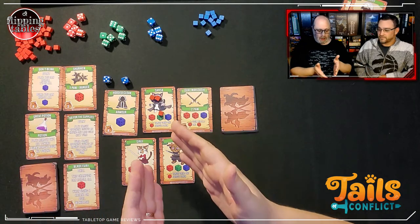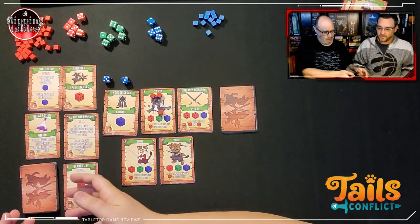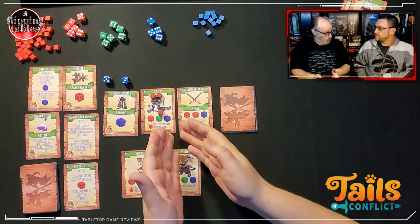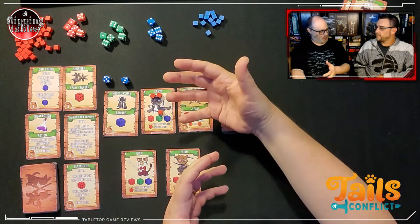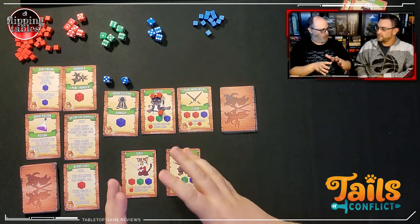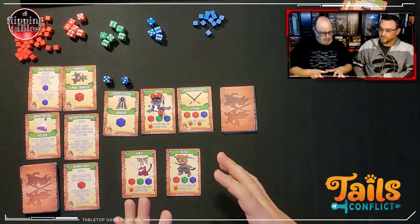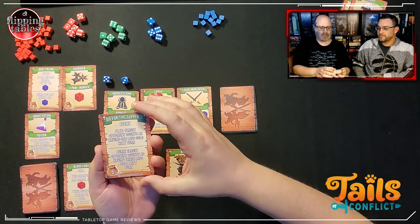It's a slow burn game. You really have to manage your armory, use your champion's abilities, cycle out cards you don't want, and build up your armor so you have more dice for attack and defense. It's kind of a merge of a deck builder plus Munchkin. We spent about 40 to 45 minutes and that was only getting rid of one champion, so it is a long burn game — but I really enjoyed it.